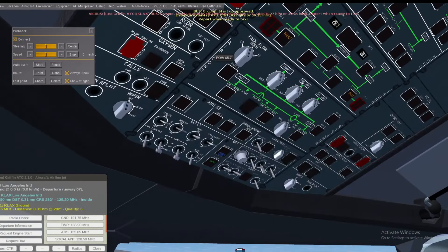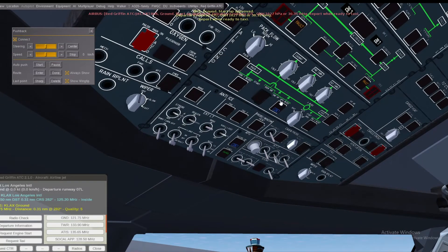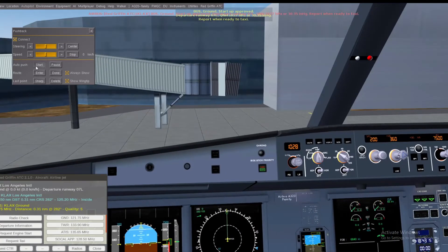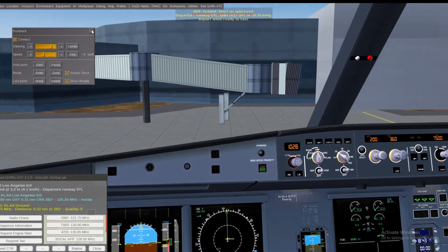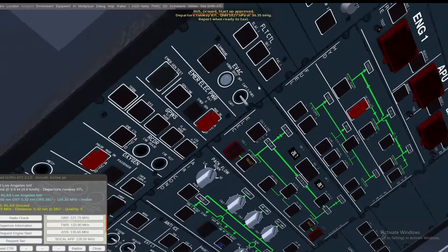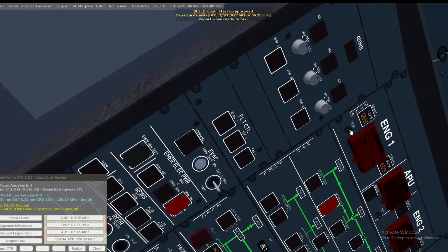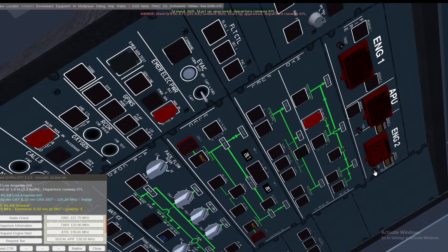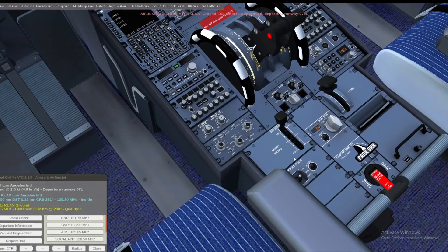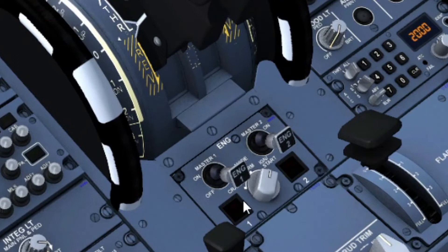Turn on APU bleed — that's going to give our engines power. Start the auto pushback — pushback is pushing us back. Let's do an engine test. There we go, that is started up. We can turn the mode selector to ignition/start.